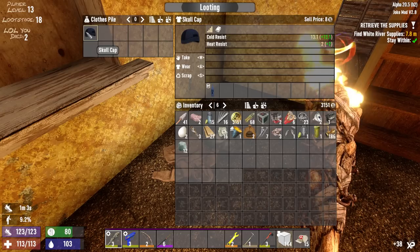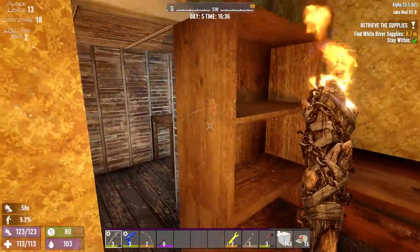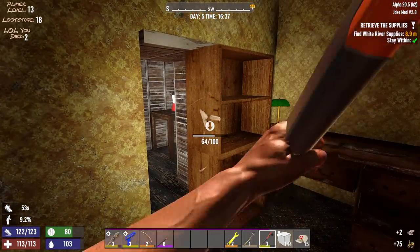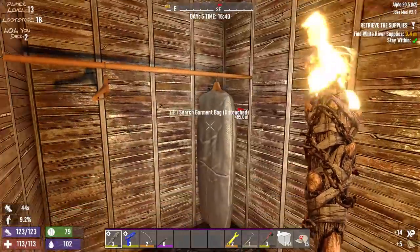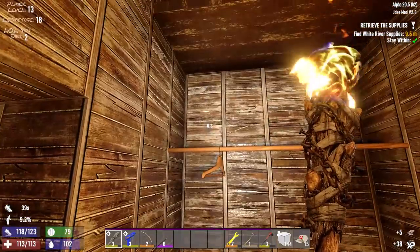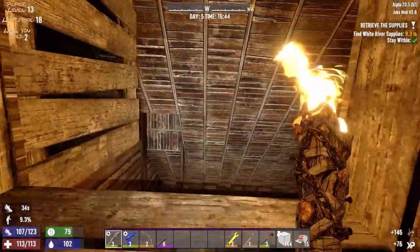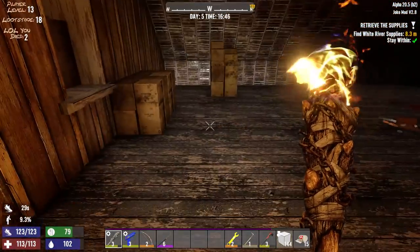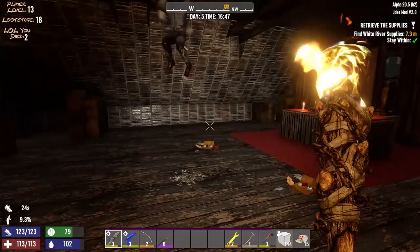A skull cap — not gonna bother with you. Can you give me the old scoochie? Thanks for the scoochies. Let's move over here and go up that direction. Let's check the garment bag first — regular old rags. Somebody's down there. That's a lot of brass. I did throw a chunk of iron, brass, and lead inside my forge over there so that it can start cooking it down so we can start making some things here. Hey, what's up? You did not last very long.